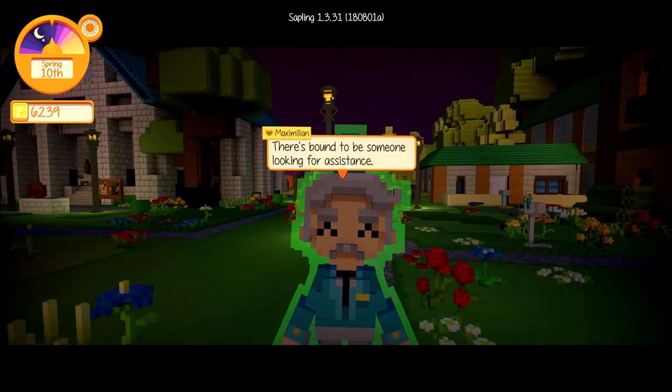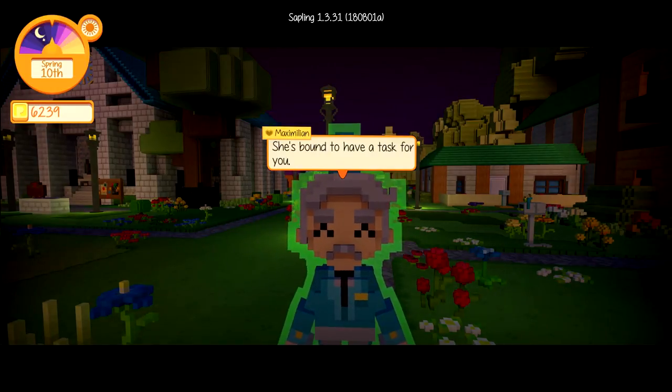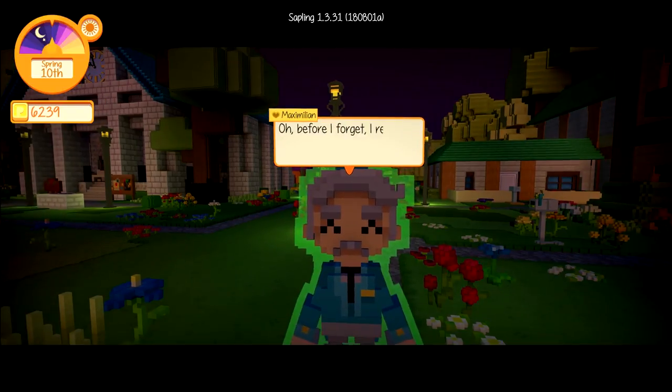Everyone wants to meet me — everybody. There's bound to be someone looking for assistance. I know Rhea has been moping around quite a bit ever since she arrived. Yeah, she wants a fish. I already know about that, Maximilian — I'm already ahead of you. It's all up to you, really. It's up to me. Fantastic — that's what I want. Up to me. I want you to stop talking to me.